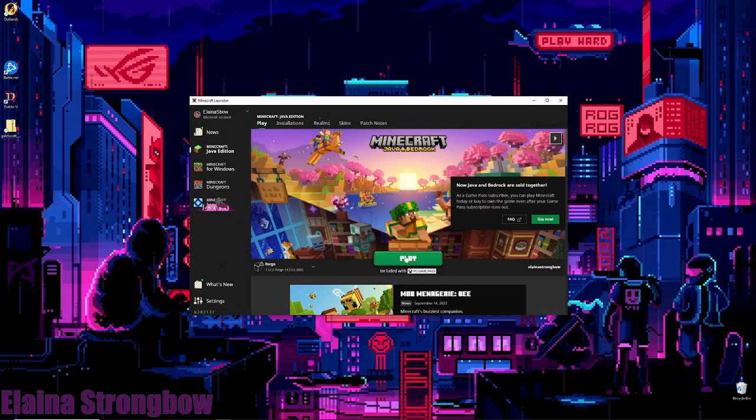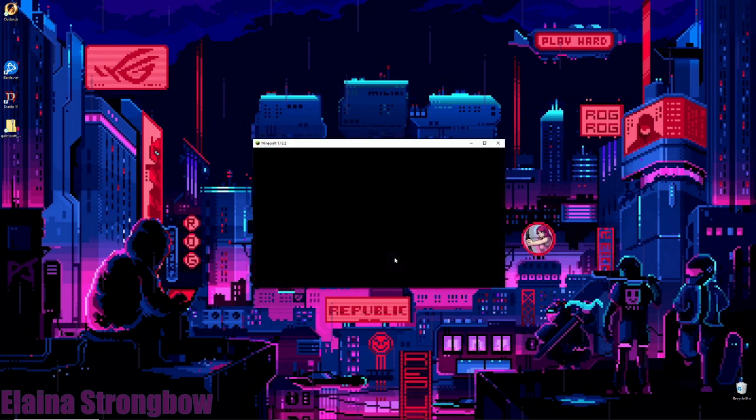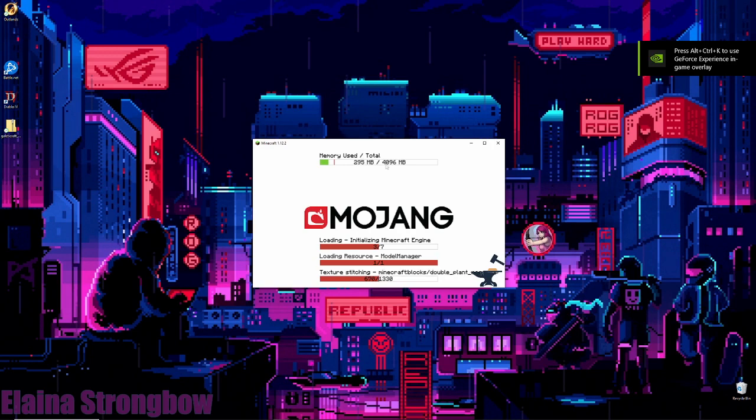Let me show that — I'll click play on Forge 1.12.2. It takes a little bit to start up. One other thing: go ahead and edit the installation settings. By default I think you get two gigs of RAM allocated to it — I bump it up to four. It just seems to run a little bit better. I have enough memory to do that, so I run this at four gigs.